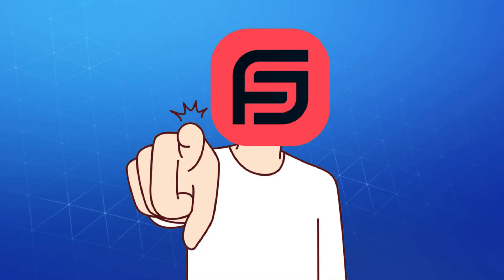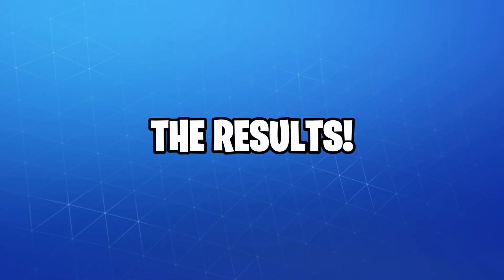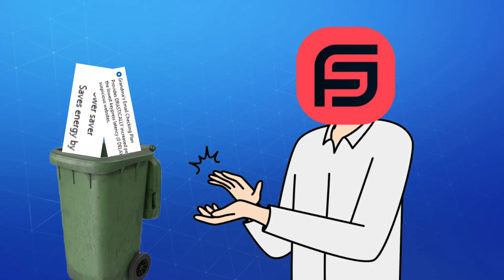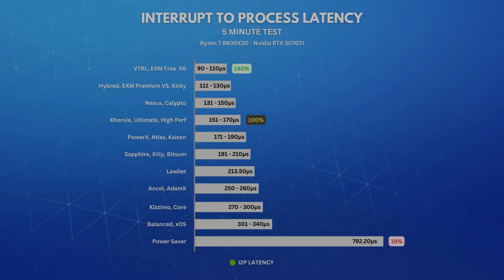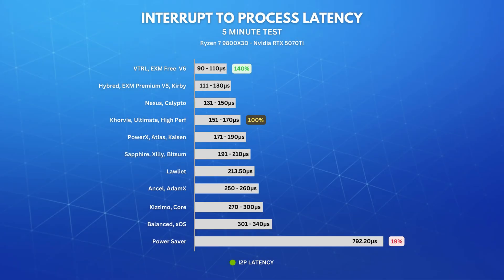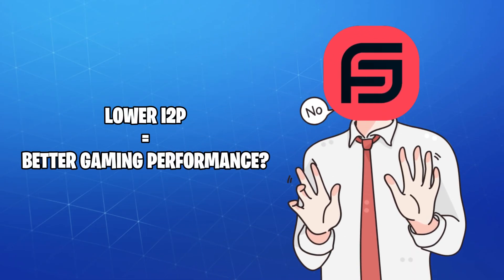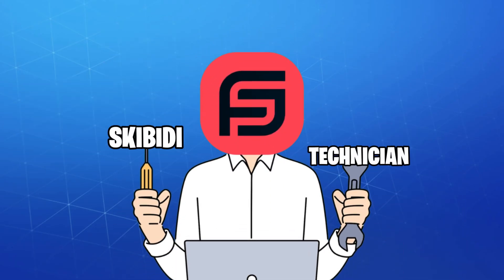And now, for the moment you've skipped ahead to find — the results. Which plan gives you ultimate FPS glory, and which one should be left in the recycle bin with your homework assignments? Let's jump right in. Starting with the interrupt-to-process latency, EXM Free and VTRL came out on top with latency between 90 and 110 microseconds. But does that really translate to better performance? Let's see for ourselves.